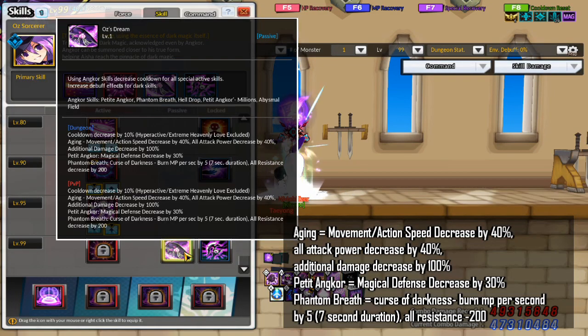The next passive is Oz's Dream. Using Ang Core skills decreases the cooldown for all special active skills by 10%. Ang Core skills include Petite Ang Core, Phantom Breath, Hell Drop, Petite Ang Core Millions, and Abysmal Field. This passive also increases debuff effects for Dark skills. Sometimes you will use skills for the sake of proccing this passive — skills like Petite Ang Core Millions and Petite Ang Core are commonly used to proc it.